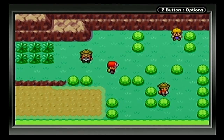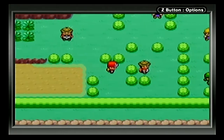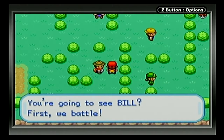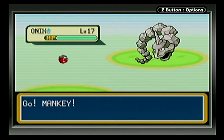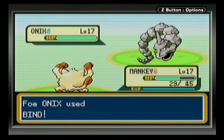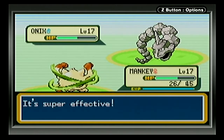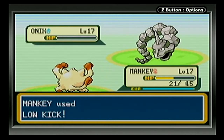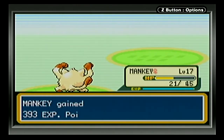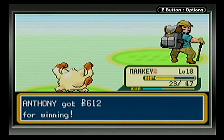Let's see who's next. This guy here has got an Onix, so we'll swap to Mankey and see if we can level him up on this route. Hiker Wayne — yep, he's got one level 17 Onix, even stronger than Brock's Onix. I should have used Low Kick. With Onix's height and weight, Low Kick probably would have done more damage than Karate Chop. Bind and Wrap are just the same attack. And I was right — Low Kick seemed to have done way more damage. One level up!